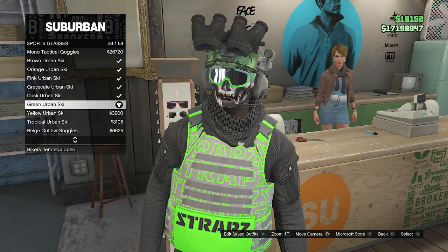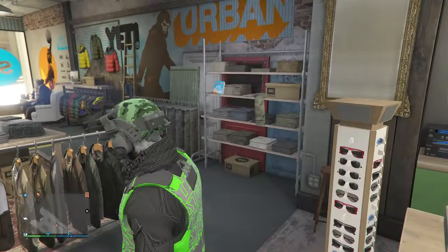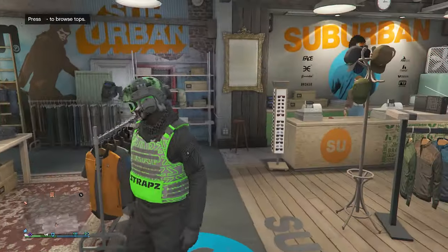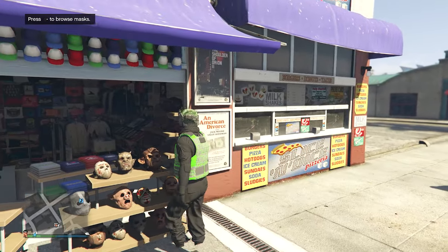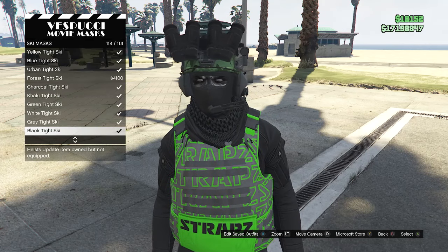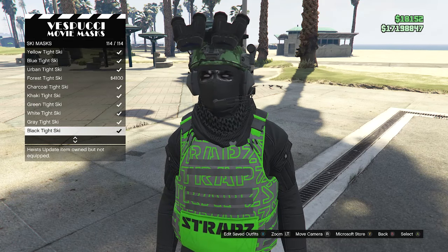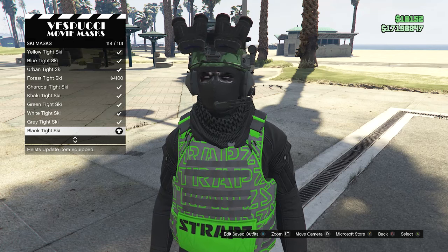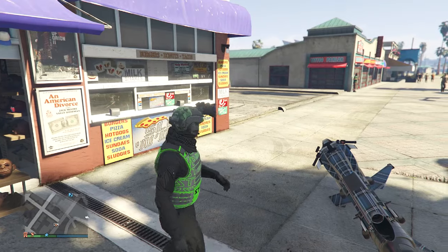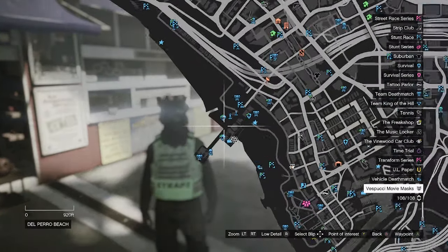After buying the green urban ski, head to the mask store. Go to your mask, ski mask on slot 21, scroll to the bottom — slot 114 — and equip the black tight ski. After equipping the black tight ski, back out of mask. The helmet and mask should now be merged together.